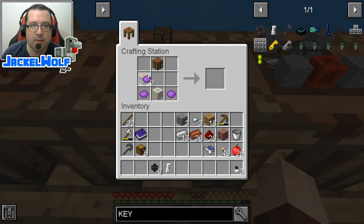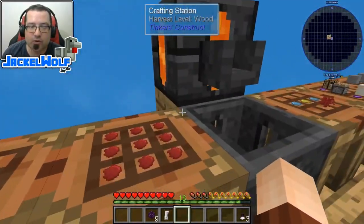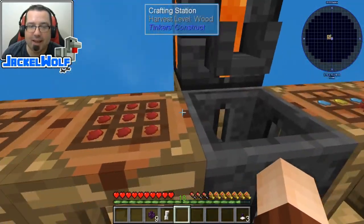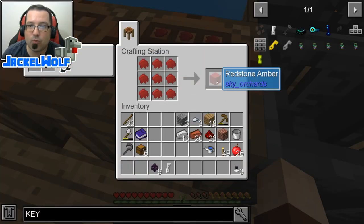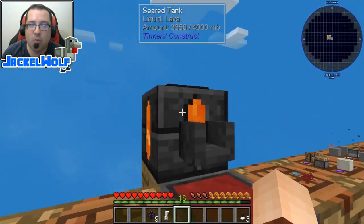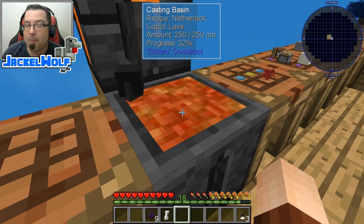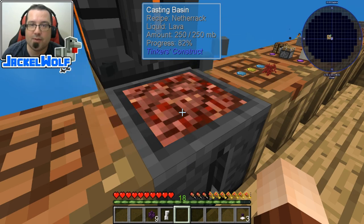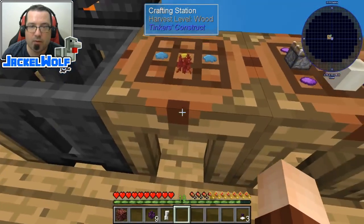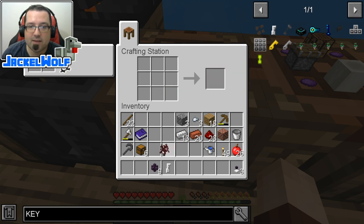What we're trying to make here is the auto crafter. To finish it off, we're going to need an observer. To make the observer, we're going to need a piece of quartz. To get quartz in this world, I think the simplest way is to make ourselves a netherrack tree. To make a netherrack sapling, we first need a piece of netherrack. To make netherrack in Sky Factory 4, it is simply a redstone amber, which is nine pieces of redstone resin. We're going to place it in a casting basin with a seared tank full of lava and right-click on that. It's going to combine the lava with the redstone amber and make ourselves a piece of netherrack.